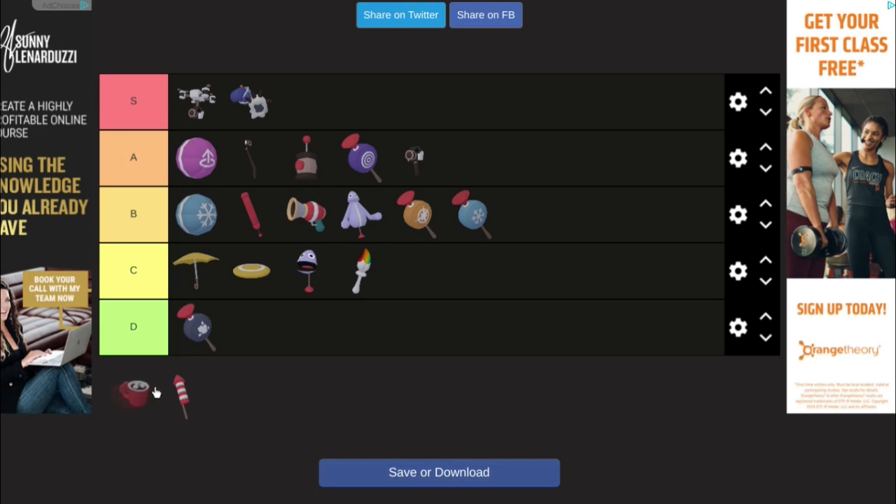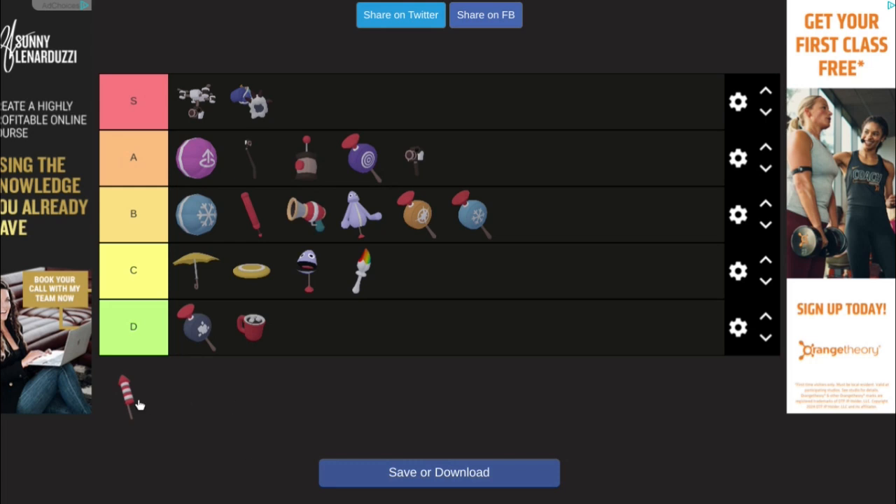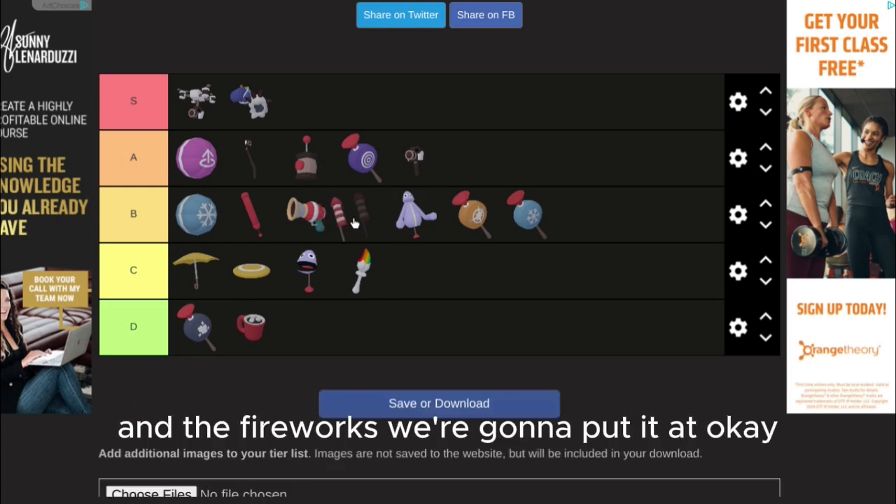Now the hot cocoa. They don't even use food, it's free. And the fireworks — we're gonna put it at the bottom.